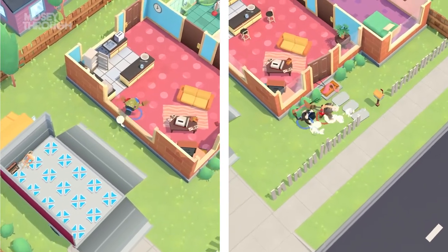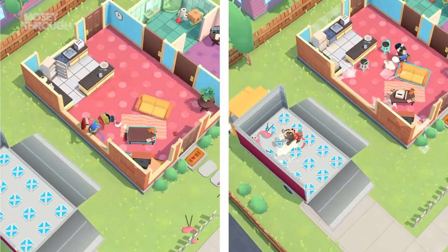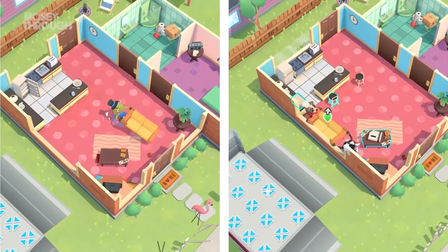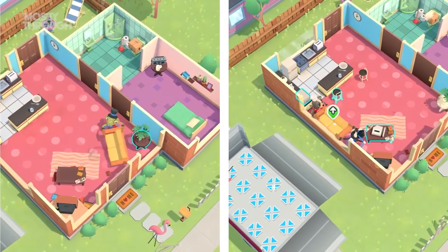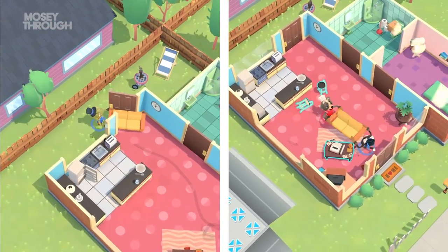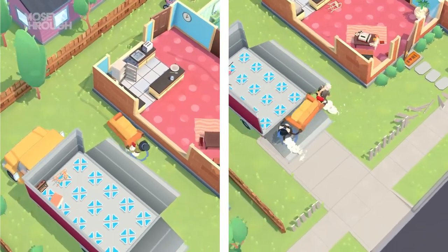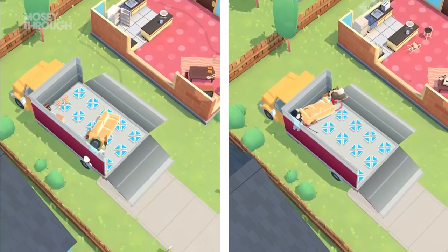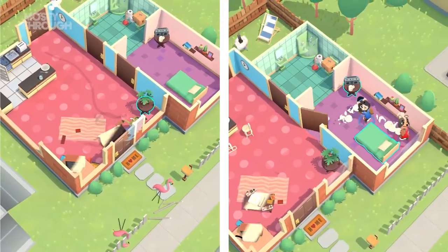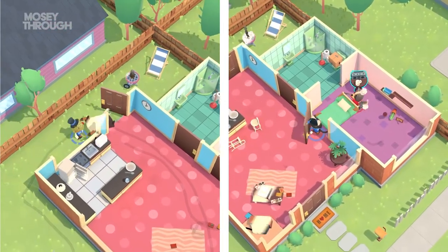Moving Out can be played with up to four pals. The objectives are tailored to the group number — you'll have less furniture to move in single player and can maneuver the heavy stuff on your own. In co-op, you'll definitely need assistance with the heavy lifting, and playing cooperatively is the game at its best. Co-op facilitates hanging out — you'll bond over triumphs and laugh off shared mishaps that you might have otherwise gotten riled up at if playing by yourself.